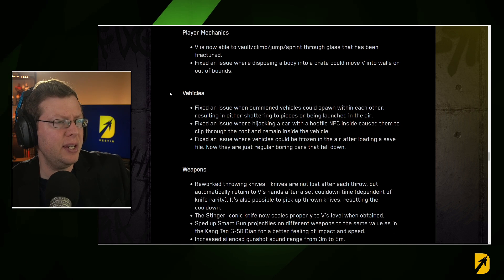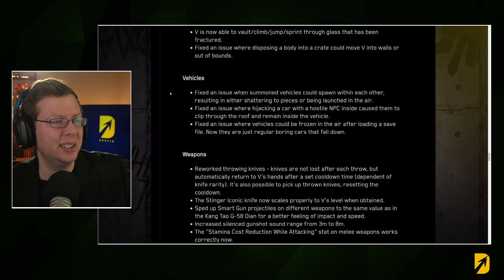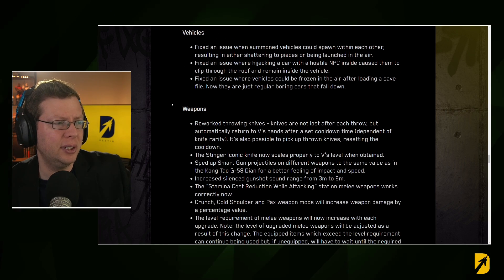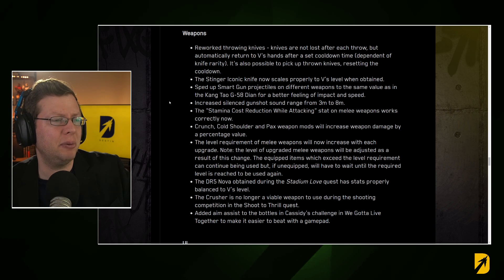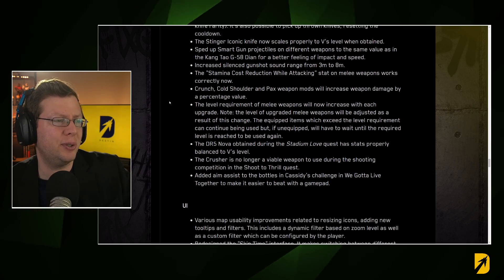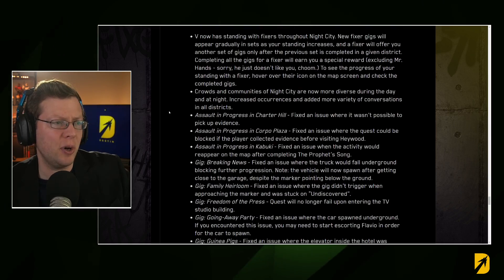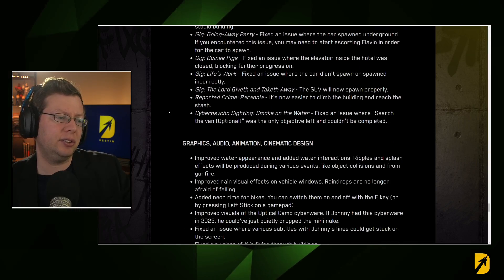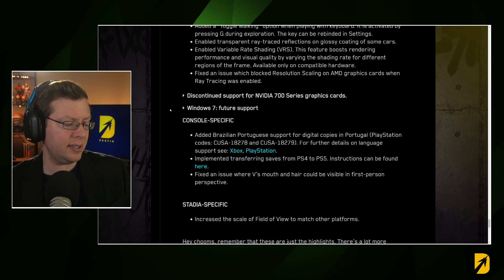Various other skills were changed. V can now vault, climb, jump, sprint, and move through glass that has been fractured — previously you had to shoot out the whole window which was really annoying. Fixed an issue where disposing of a body in a crate could move V into walls or out of bounds. Throwing knives are no longer lost after each throw but automatically return to V's hands after a set cooldown. There are also quest adjustments and open-world changes — crowds in Night City are now more diverse during the day.